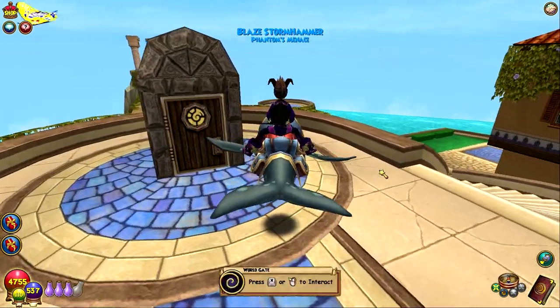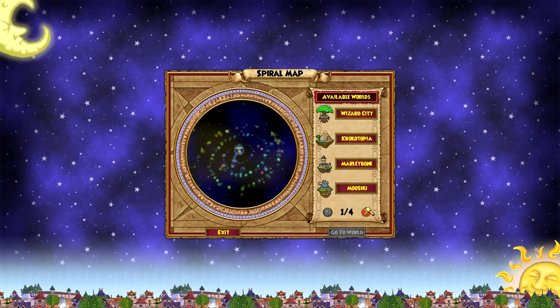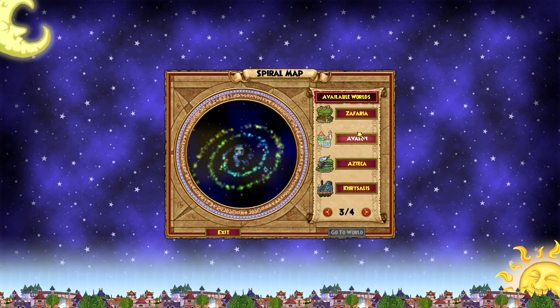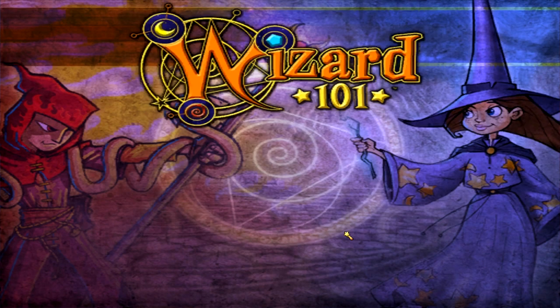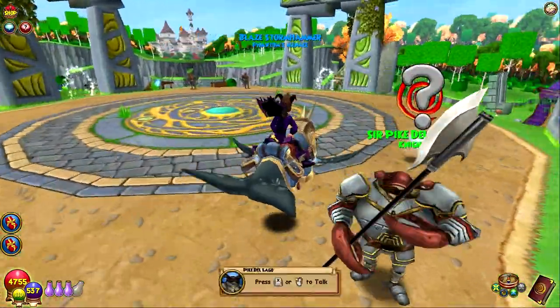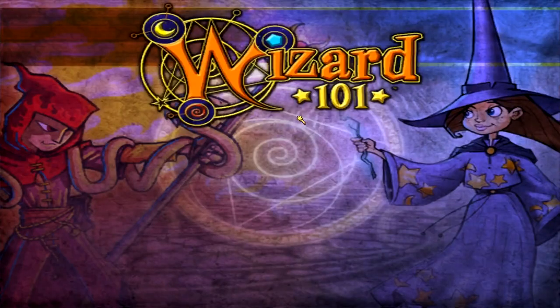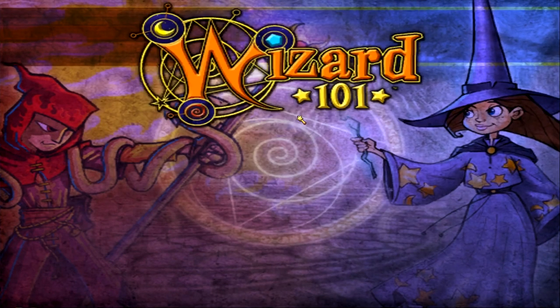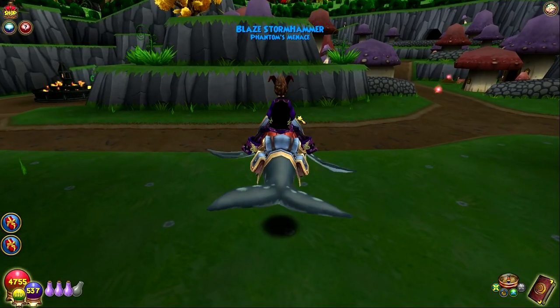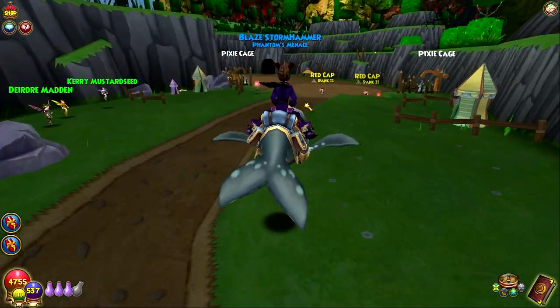Alright guys, today is the day that we're going to craft Queen Calypso on my Storm. I have to head over to Avalon to grab the actual spell recipe, because I haven't done that yet. I was just trying to throw together some gold so that I have enough to afford it, because I've been spending so much gold going for reagents recently that I need to build back up all of my gold supply on both characters.